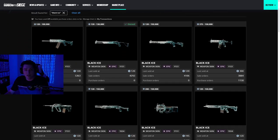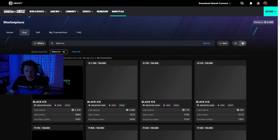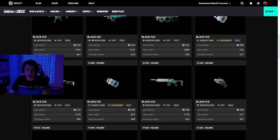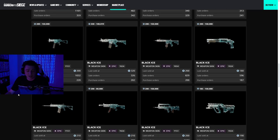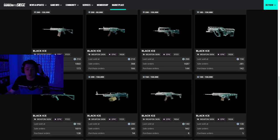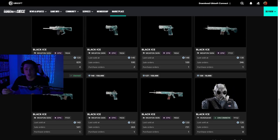The prices for black ices have dropped significantly. A couple of them have stayed the same like the MP5 and the R4C, but the majority have absolutely crashed — almost all of them are worth under $300. The main weapons that everyone uses are fairly priced, but there are only two over a thousand credits, which is pretty crazy. Some decent weapons are selling for basically peanuts, so if you want to get any black ices, now is the chance — even though it's kind of annoying given the time it took to grind for them.